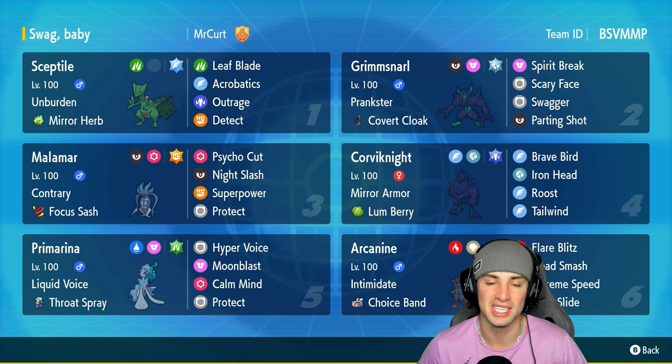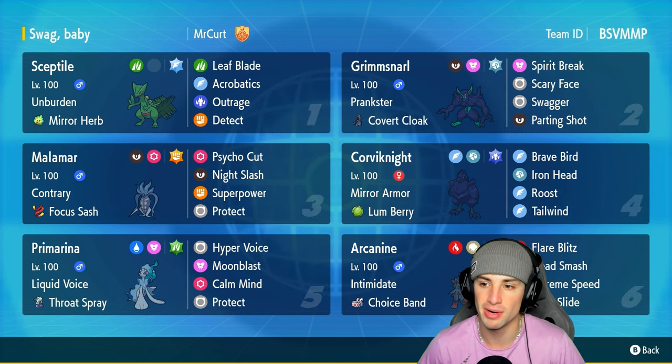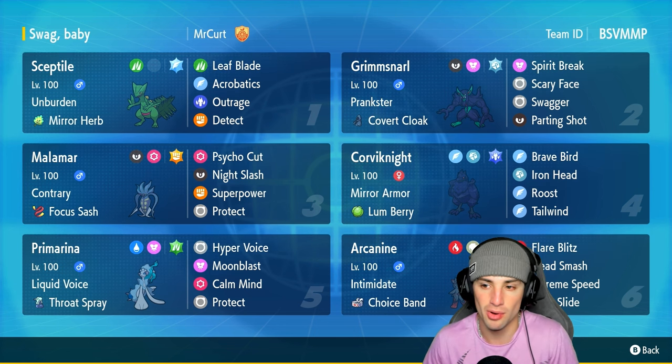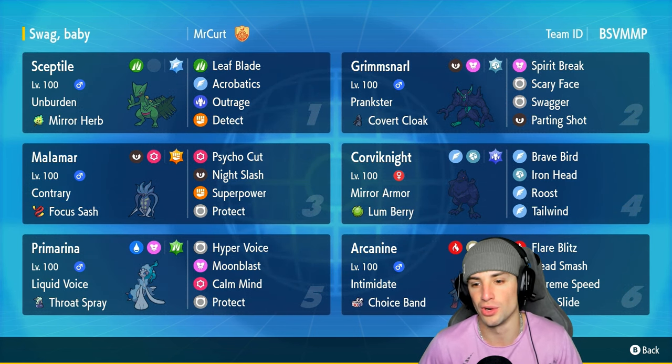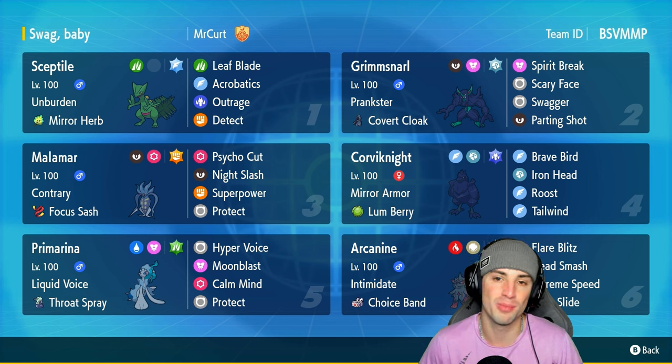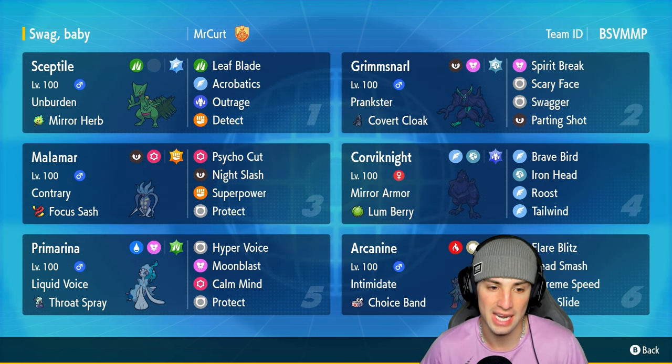Really like this moveset, really like this setup with Sceptile in regulation H. We got Grimmsnarl on today's team with Spirit Break, Scary Face, Swagger, and Parting Shot — so I can do some damage, slow down opponents, lower attack stat, plus I got that Cover Cloak which works so well on Grimmsnarl. Our full team for today is going to be Malamar, Corviknight, Hisuian Arcanine, and Primarina.